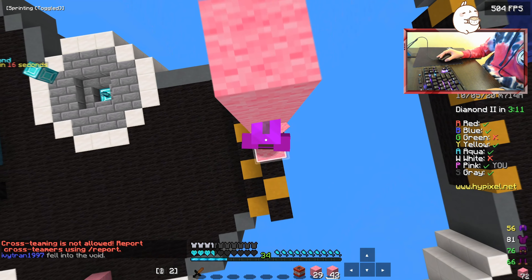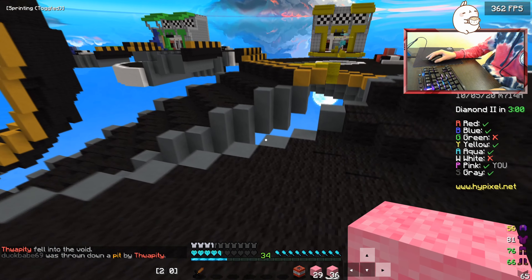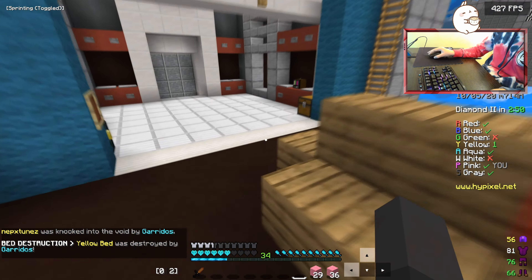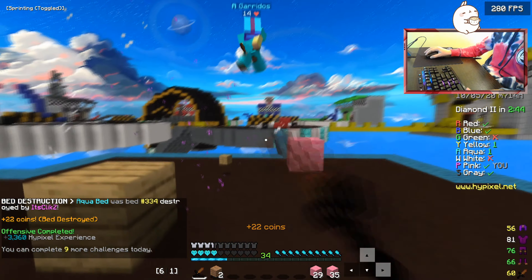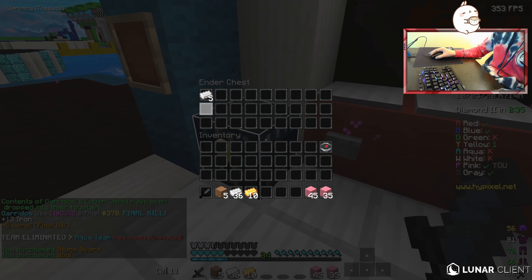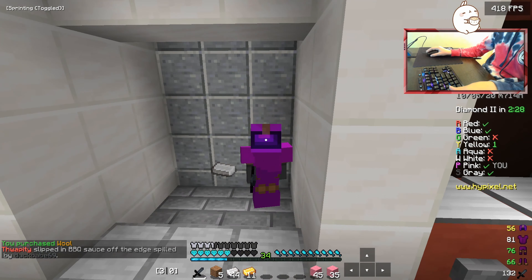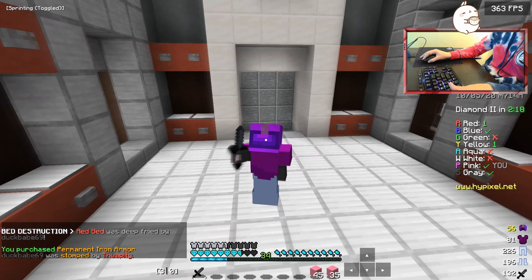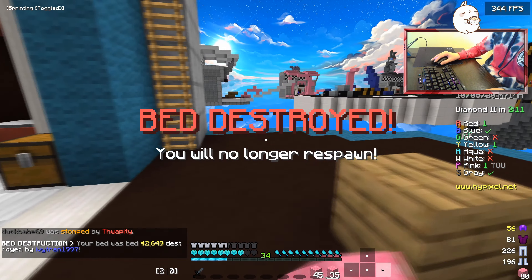He just fell into the void - what an idiot. I think Blue might be pretty triggered right now. Aqua's not at his base, so if Aqua ends up getting this guy's bed - which I think he will - I'll be able to get his bed and he won't even know. The strats! I'm buying iron armor because I am currently pretty naked - I have leather armor, and that's not really cool. One flaw of this texture pack is when you put armor on - they can't really change the color of iron armor, so it kind of messes up the look, which sucks in games like Bed Wars.